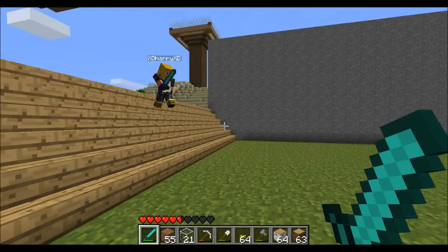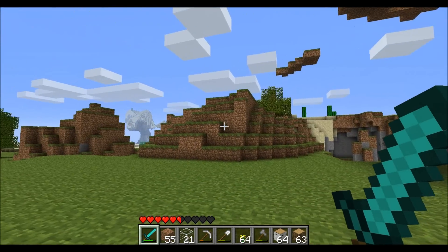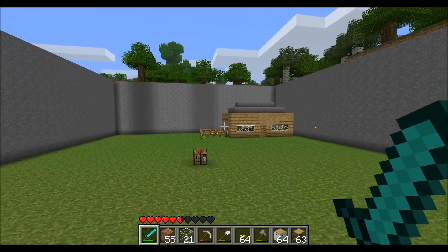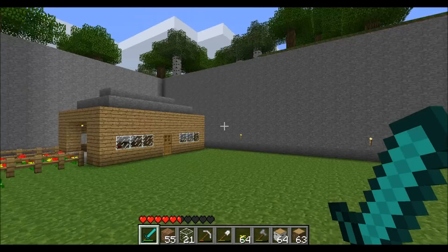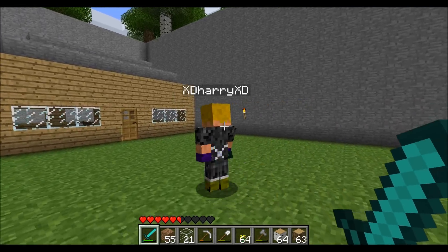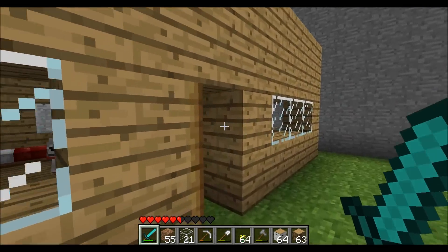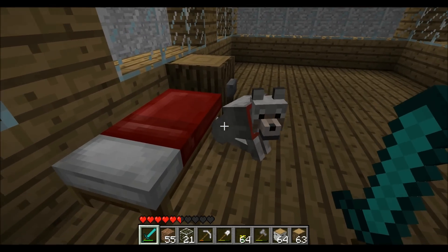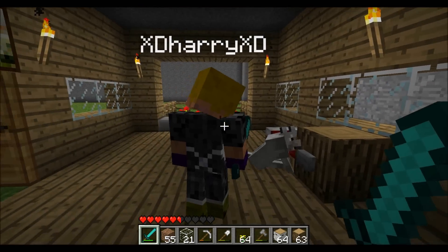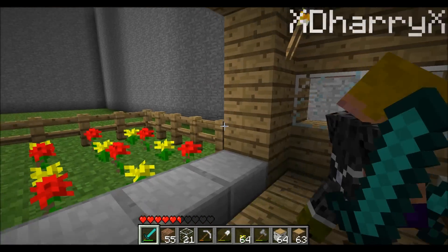Welcome back guys - some cow killing action happening. We are back and this time we've finished the first house. Let's give them the grand tour - let's just go straight inside. It comes equipped with a wolf, which I really wanted - we found it. And this is a little garden extension.